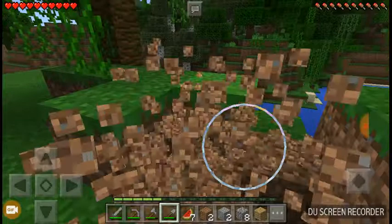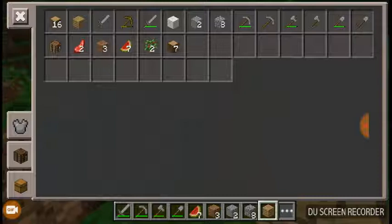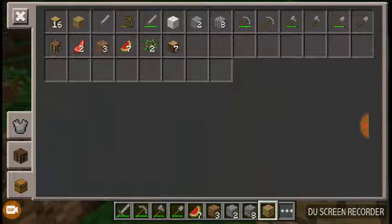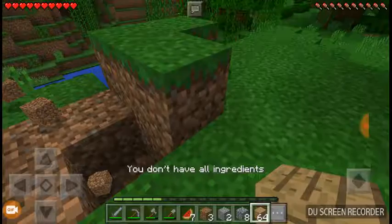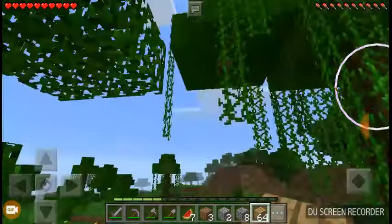First I'm actually going to get some dirt — no, I'm going to use some wood and then make ladders. By the way, if you don't know, this is pocket edition. I am going to build up on this tree.